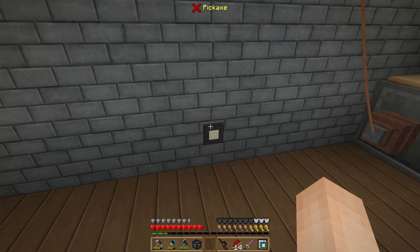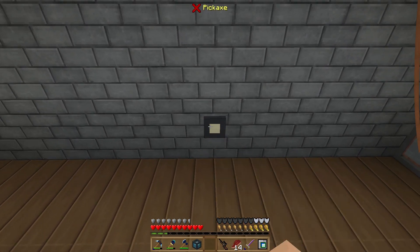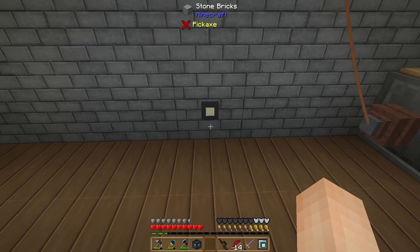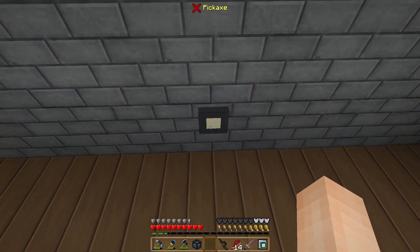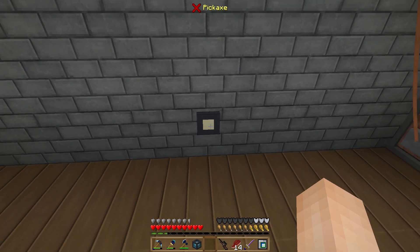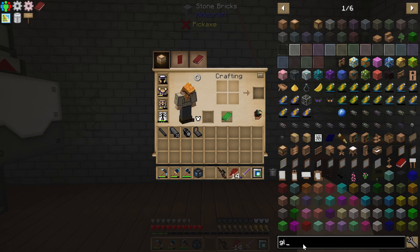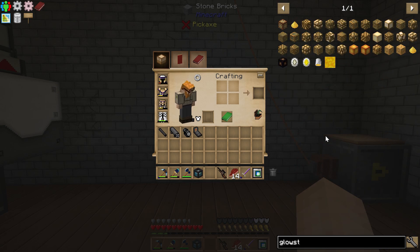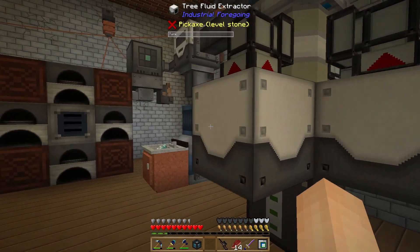The cool thing about little tiles is the glowstone still gives off the same amount of light as a full glowstone block. I also made a chiseled version — a glowstone panel — which has a very smooth texture. It's the center of the block so it's really smooth looking, and I thought that looked pretty cool for lighting.